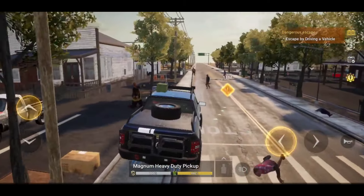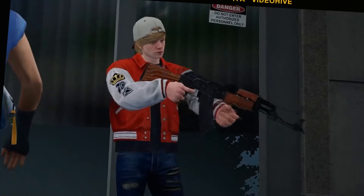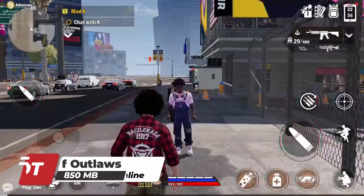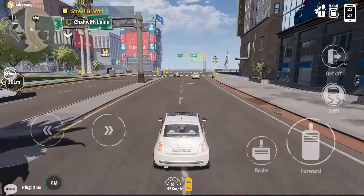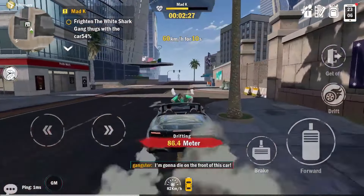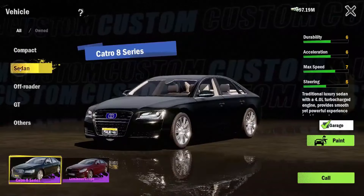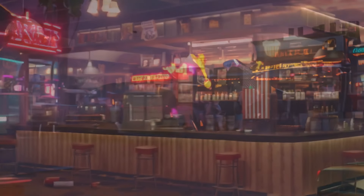At number 7, we have the immersive City of Outlaws. City of Outlaws is an action adventure video game where you play as a gangster returning to his hometown to find rival gangs controlling the neighborhoods. You can choose a gang, customize your character, and complete missions to lead your gang to victory. The game features open world multiplayer gameplay with various actions like collecting weapons, recruiting allies, and infiltrating rival gangs. You can also interact with players from around the world and enjoy smooth gameplay with detailed graphics.